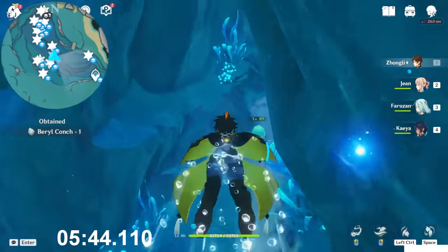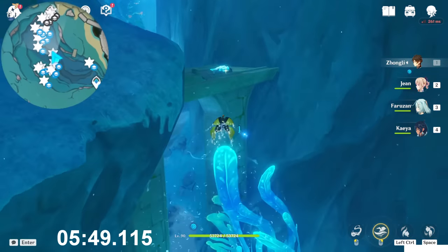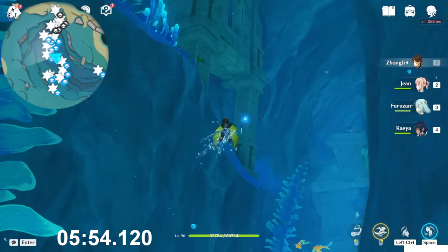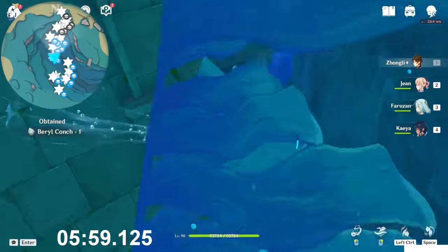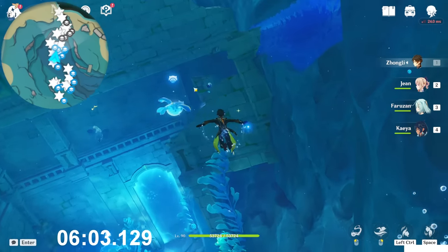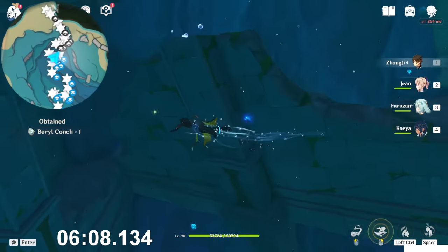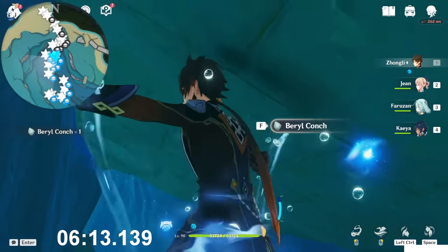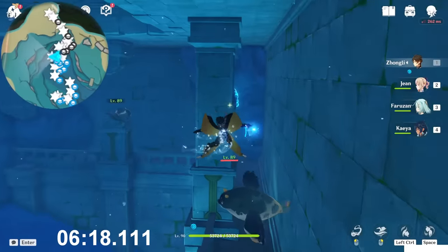Took this one, go toward that ruin we saw before. Bottom side, here's one. You follow this small road. Above, inside this ruin, you'll find the next — you can get it from outside, you don't need to go inside. Just go to the glowing point. Took this one, in front of you we will find this small building, and here's another glowing point. So let's take this one and go from this side — here's one, and above you there's another one. Now get out from here. Then on the right side behind this pillar you will find the next.